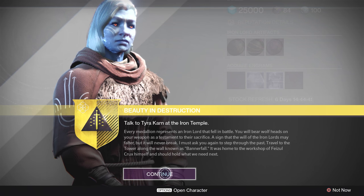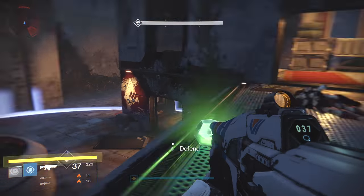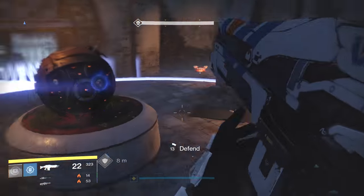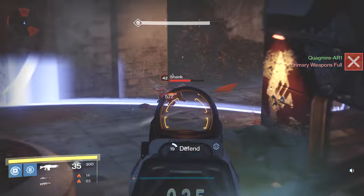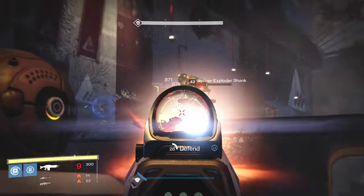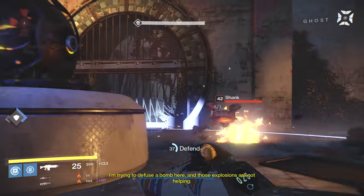You're going to go to Bannerfall and start putting the artifacts together. Once you head out to the Director you'll see a new mission on your map — it'll bring you to Bannerfall. I actually enjoyed this mission quite a bit. I did solo it and it wasn't too hard, though it definitely would have been easier with a few people. Basically it consists of four parts: you walk around Bannerfall to find a bunch of stuff, then you have to fight off two waves of Shanks. Those waves can be a little tricky because they come at you from a lot of different angles, but it wasn't too bad.